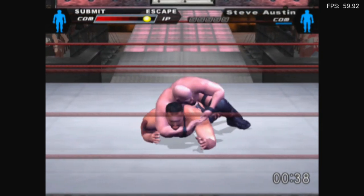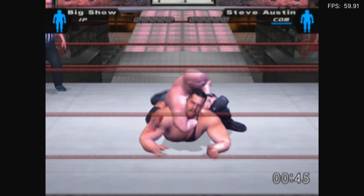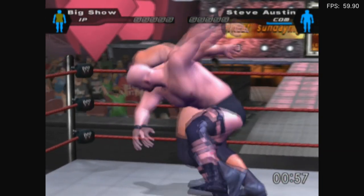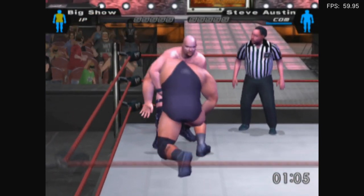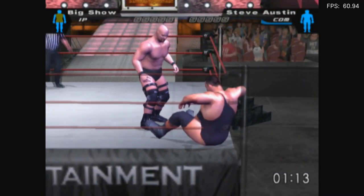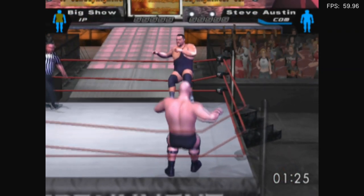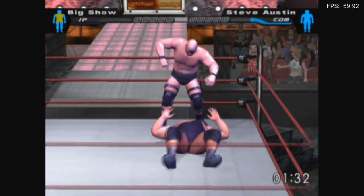My legs! Hit any button repeatedly. My god, he'll never let go. Can I kick him? Punch him, kick him, do anything. I pressed something to reverse. Well, it just looked like he gave me the bird. I have done absolutely nothing to him aside from repeatedly getting my arse beat. This would have been more interesting had I just done CPU versus CPU, because I don't know what I'm doing. I've never really played any wrestling games after the PS1 one — I don't even remember which one that was.